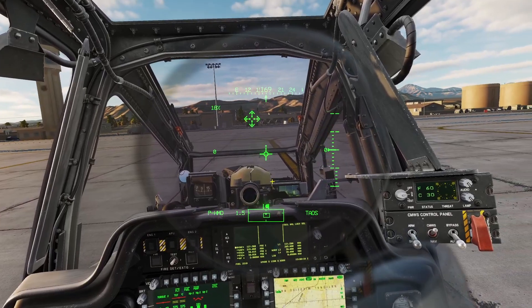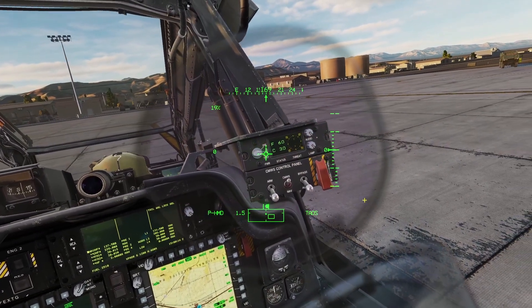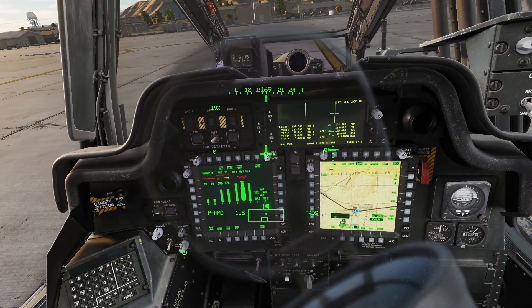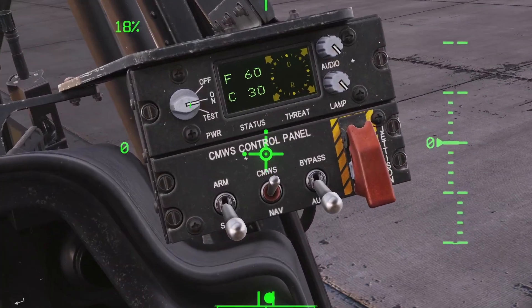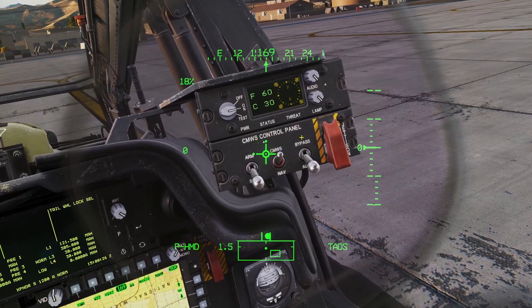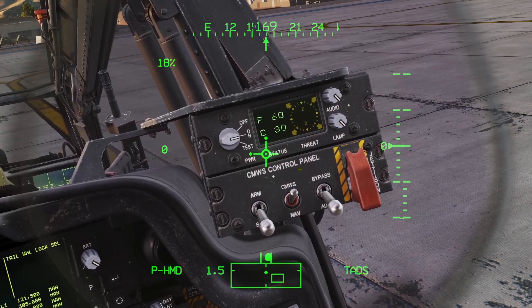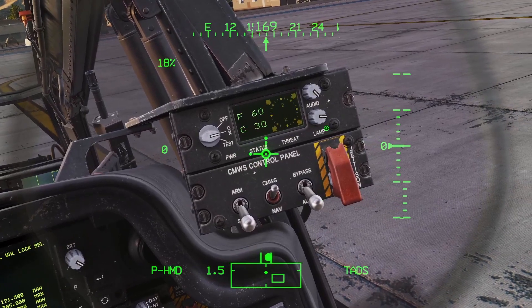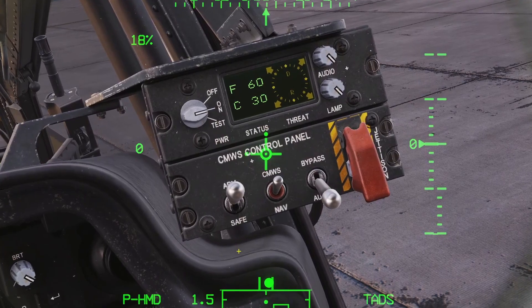Now let's go over the countermeasures in the Apache. The countermeasures panel is controlled right here, and the Apache can take chaff and flare. You can see your chaff and flare count here. Make sure that you have it powered on with this switch. You cannot control how many chaff and flare you bring — it is only 60 flares and 30 chaff no matter what. You can adjust the brightness right here.